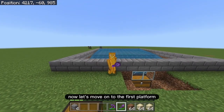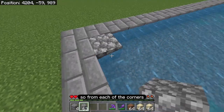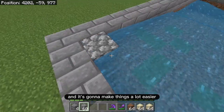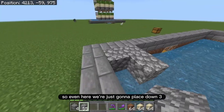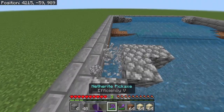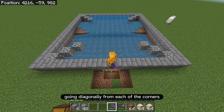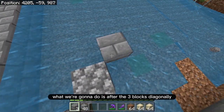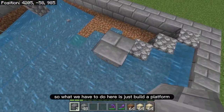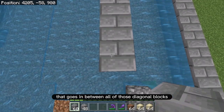That's it for the water collection chamber. Now let's move on to the first platform. Before we start building, we have to take very important measurements. From each of the corners, place three blocks diagonally — do that for all four corners, as it makes things a lot easier in the next step. Once done, you should have three blocks going diagonally from each corner. Starting from one corner, after the three diagonal blocks, build two blocks up — that's where the platform starts. Build a platform that goes in between all of those diagonal blocks.